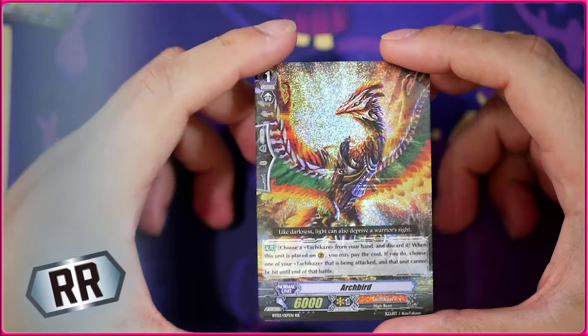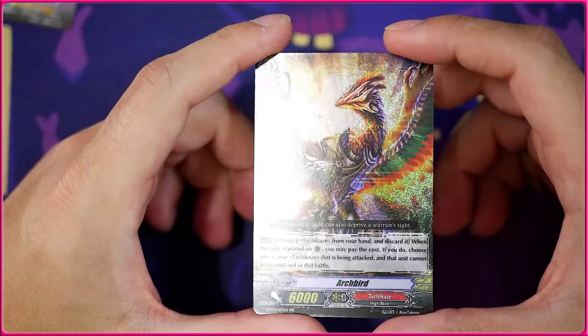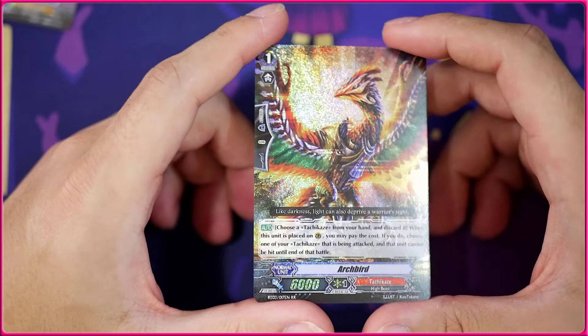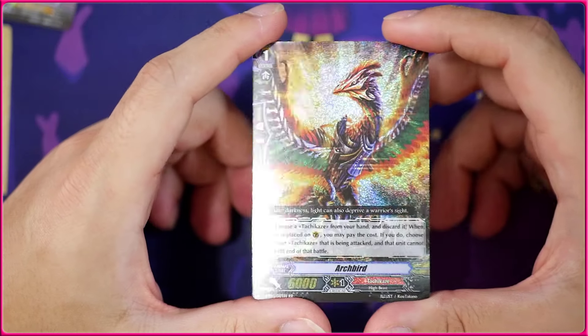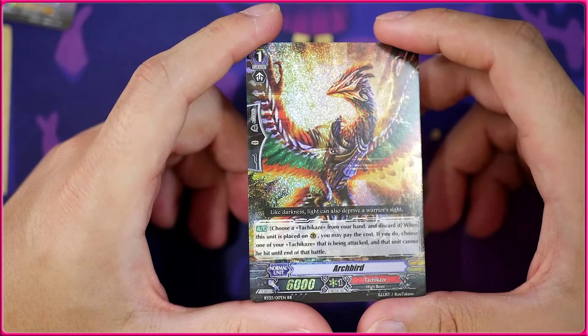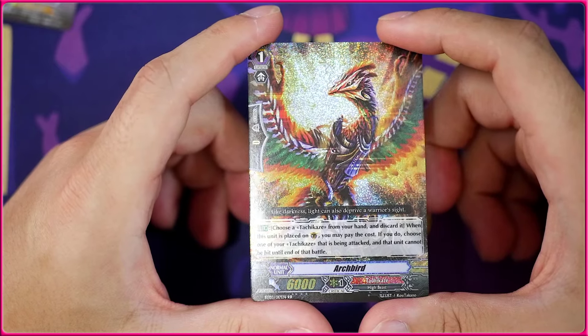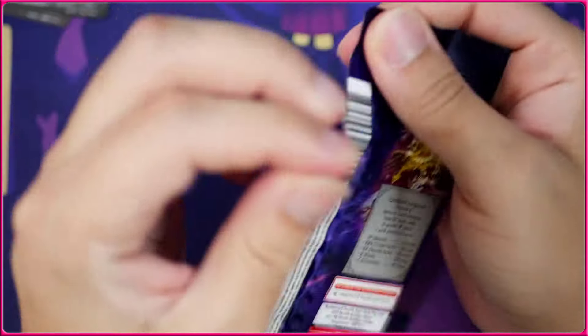Oh wow — we're actually going to get a Double Rare: the Ark Bird. Really always love the double rare foiling as well. This is going to be the PG — Perfect Guard for Tachikaze. So you discard a Tachikaze if one of your Tachikazes is being attacked, you can guard with this perfectly and the attack will not hit regardless of the power. Very cool.